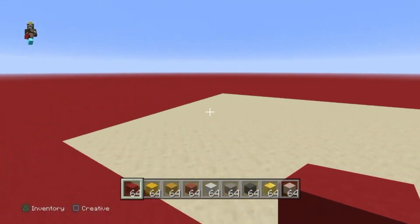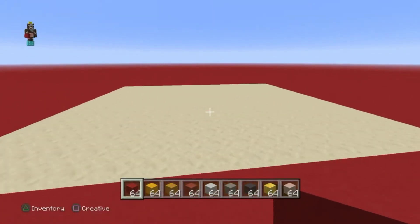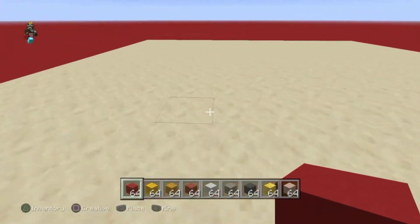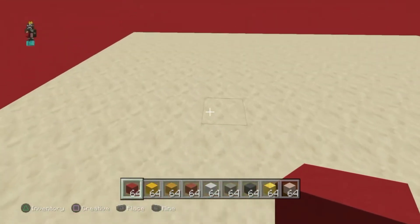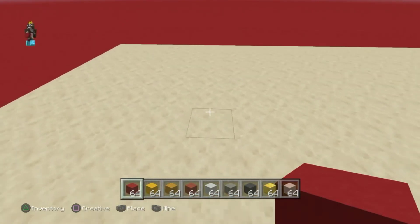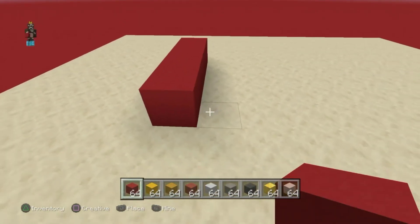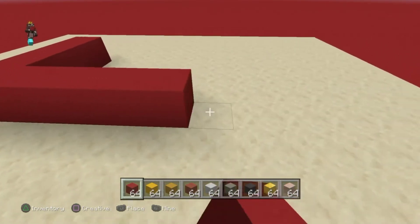There's a little space right here because the design can be kind of hard to see with the entire floor being red. So start with a four by eight with the red concrete — one, two, three, four, and then one, two, three, four, five, six, seven, eight.